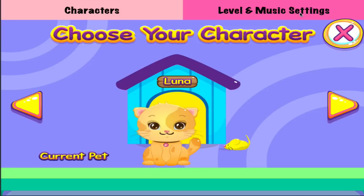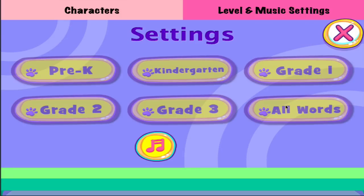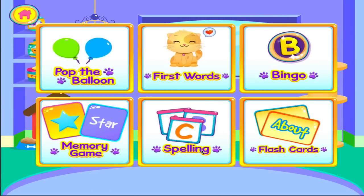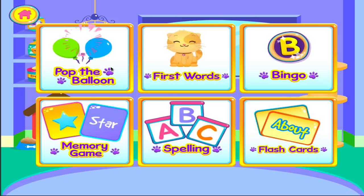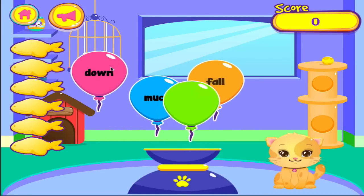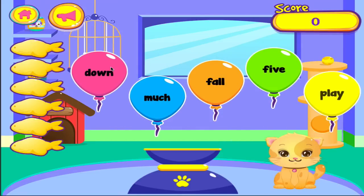Select your player. Tap on the game you want to play. Pop the balloon. Pop the balloon with the word 'play'. Correct!